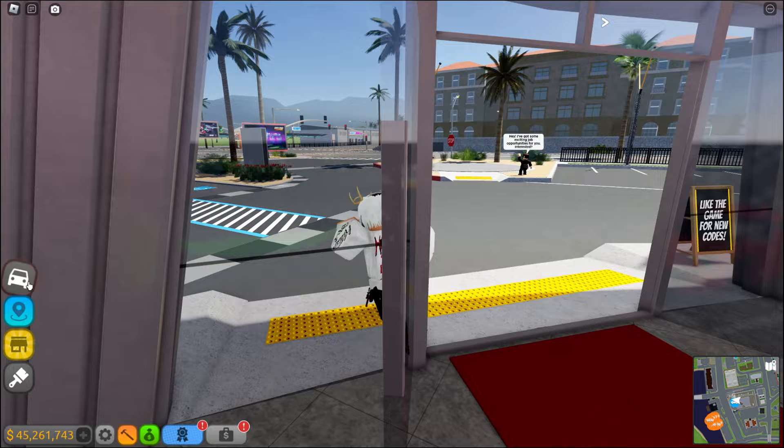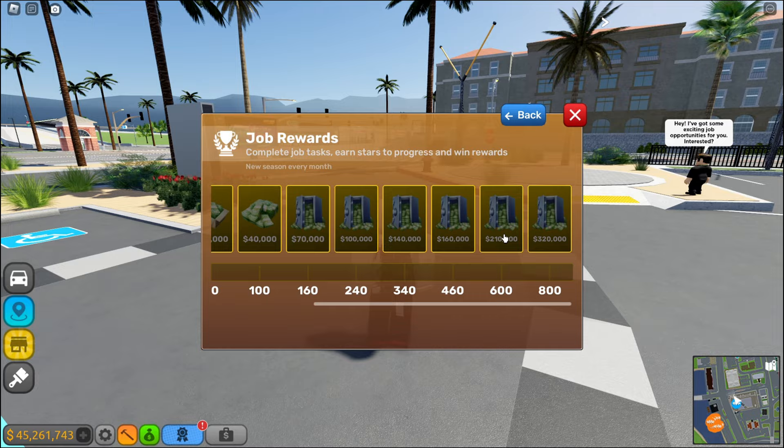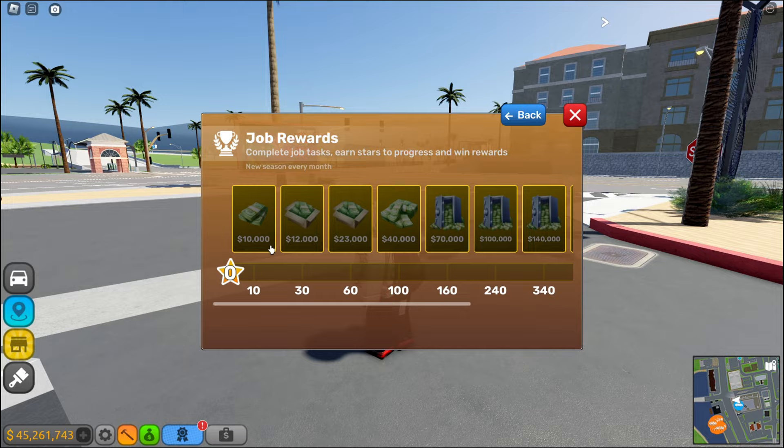We got jobs — we have taxi jobs and delivery jobs! Look at the job rewards and how much money they give: 10K, 70K, 210K, 320K. Bro, that's a lot of money. You have to get stars — so you have to get 800 stars and you can get all the way up to 320,000 dollars.